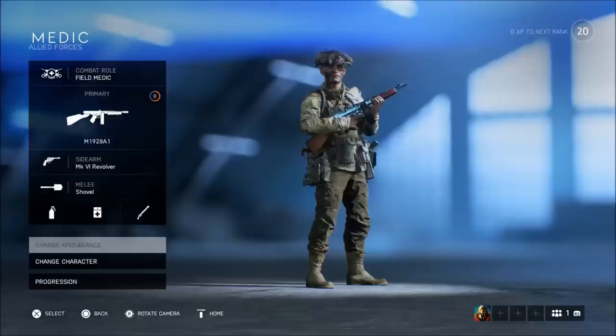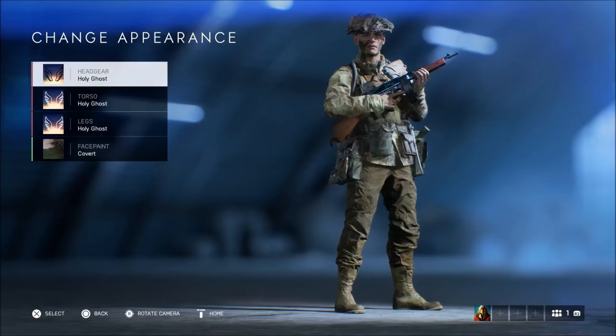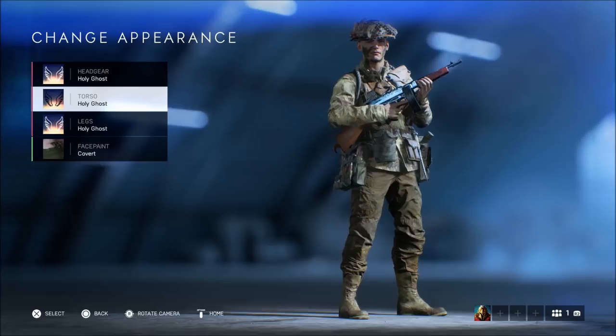The one I got for the ally soldiers is called the Holy Ghost, and it comes in three parts: first you do the legs, then the headgear, and then the torso, which is the last and toughest assignment. The legs and headgear are pretty simple, while the torso is the most difficult because it's the main piece of the whole outfit.